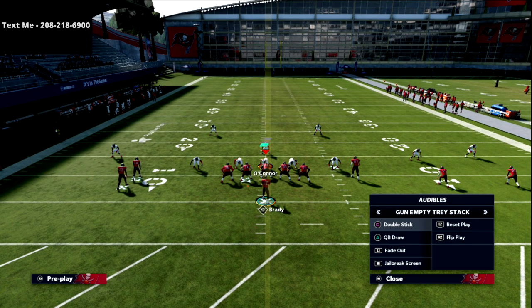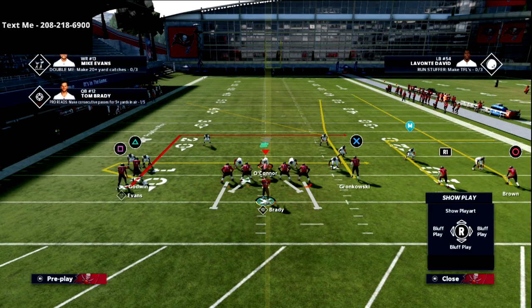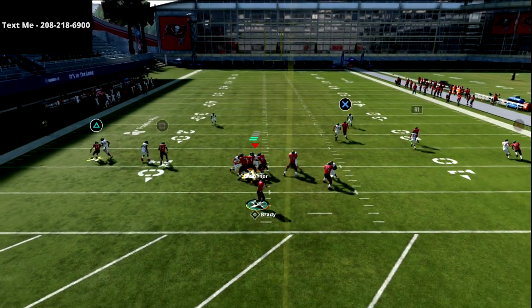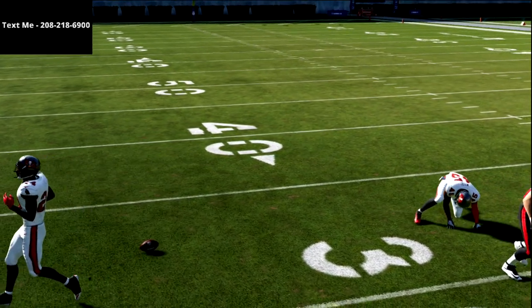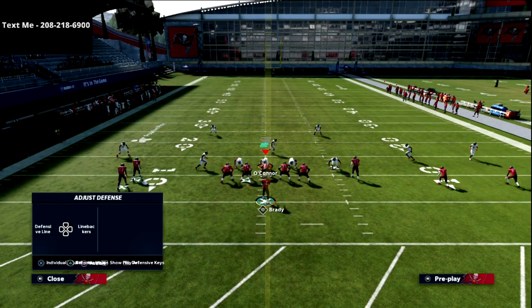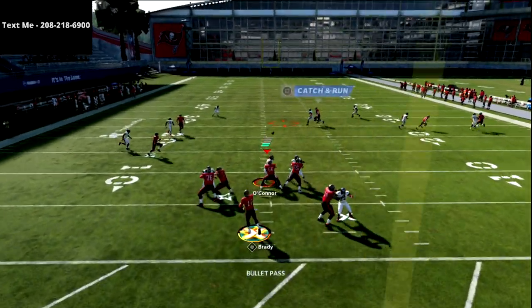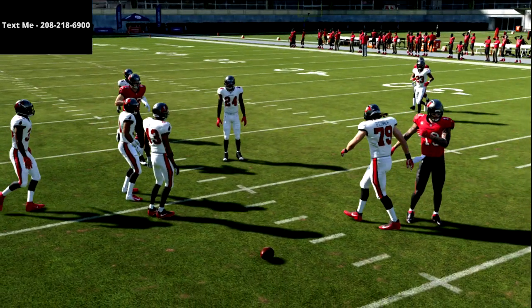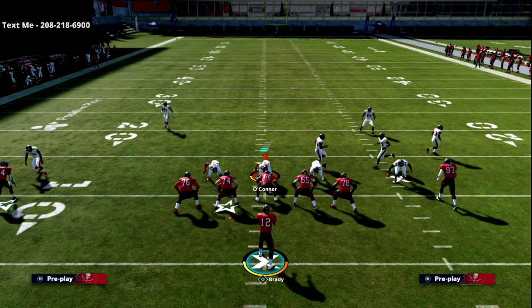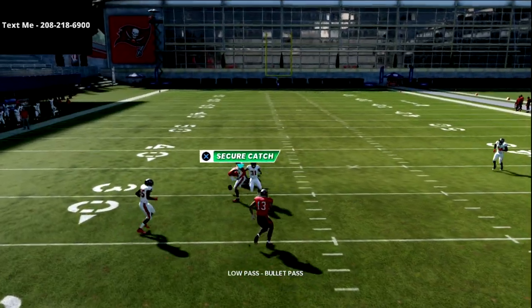Another good reason why I like that route: let's say your opponent goes with cover 2 man. What I'd recommend is smart routing him — it's going to get him to go a little deeper on that cut. When he cuts inside on the post, he'll typically beat man right there. If I run this five times, I'll probably complete it four out of five times — right on the cut inside. If you've got better route running, you're definitely going to get this route. It works best against cover 2 man.